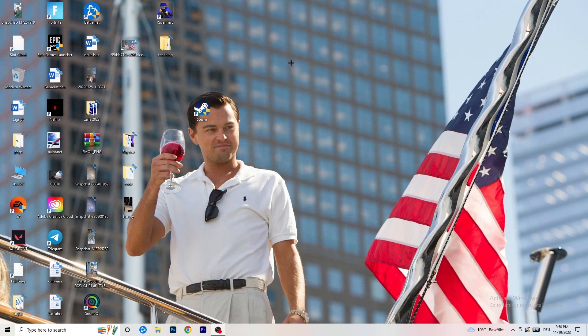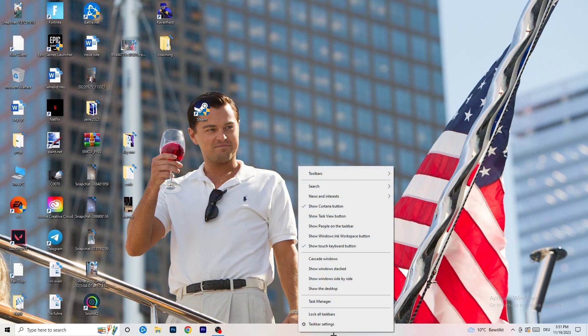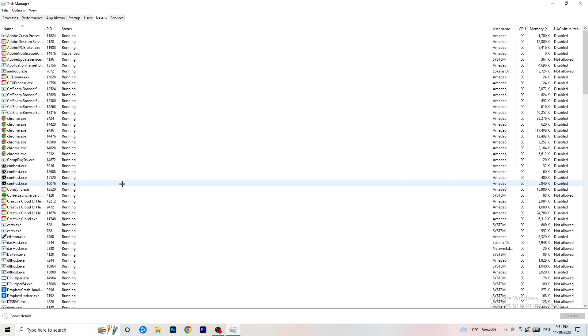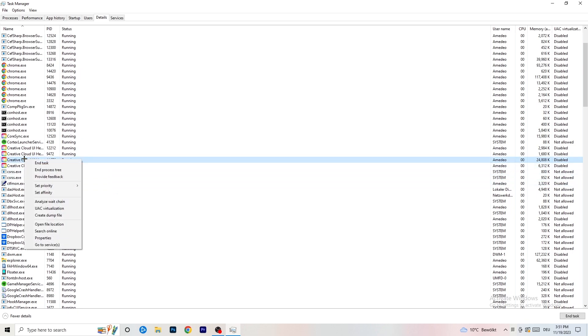Next, navigate to the taskbar at the bottom of your screen, right-click it, and open Task Manager. Go to the Details tab in the top left corner and search for your game or launcher. Right-click it, go to 'Set Priority,' and select either 'Above Normal' or 'High' — check which one works better for your PC. Try both and then try to start your game.